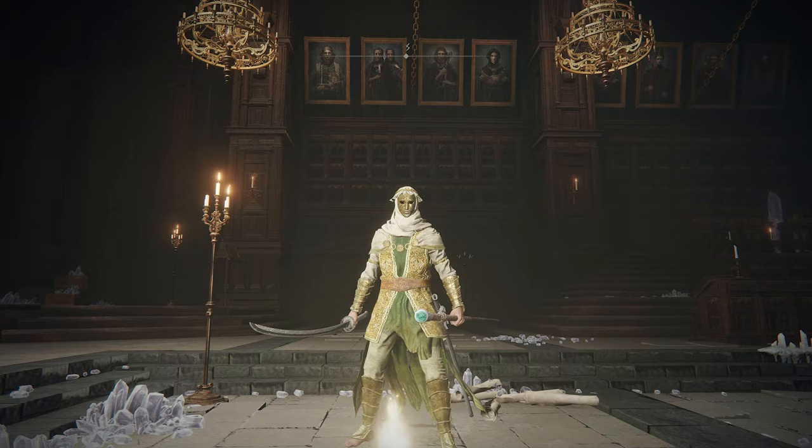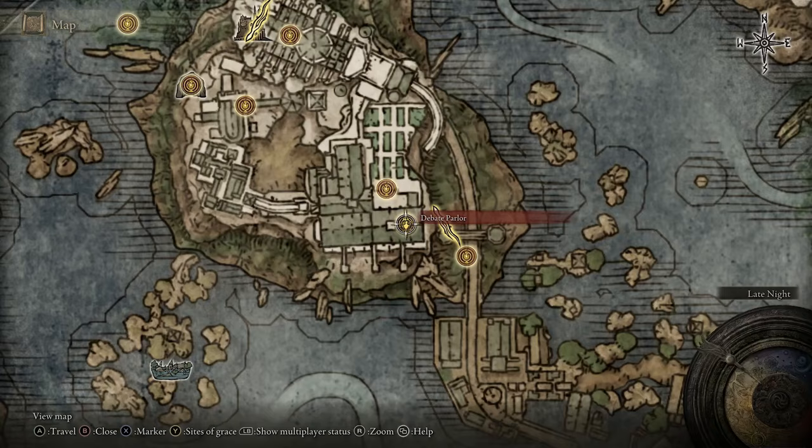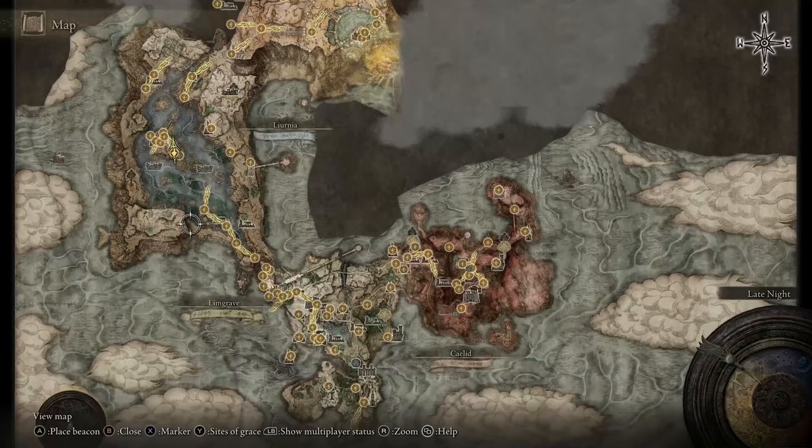But for today, if you want these spells, which I'd highly recommend, you're going to want to make it all the way up to Raya Lucaria. So you're going to have to play a little bit of the game, make it up the map to here, and then you're going to want to spawn in at this grace point — the Debate Parlour.